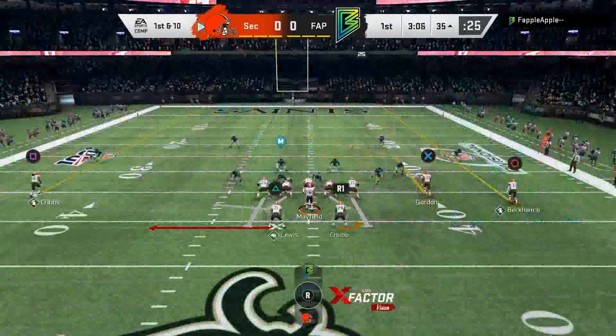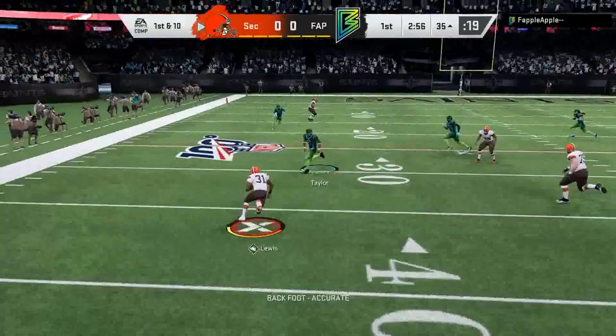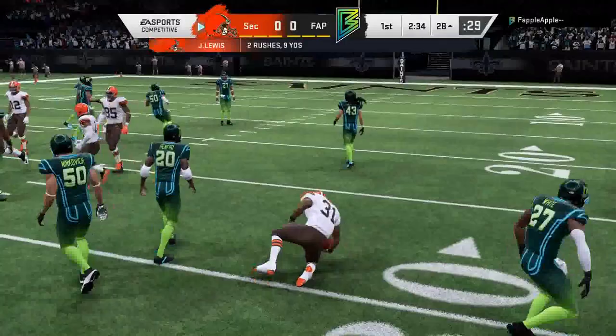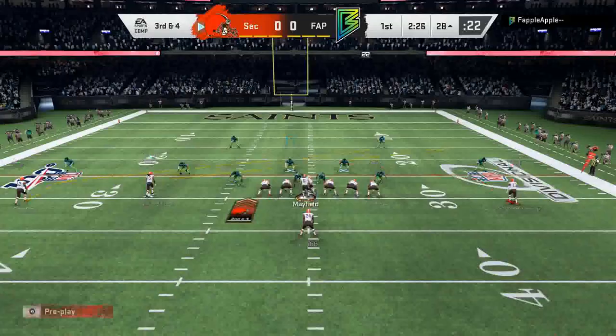Looking for Jamal Lewis who's open, but there's a user on him. We juke him out, juke another guy — Jamal Lewis making guys miss for a gain of five. Coming out in another stretch, sending Josh Gordon to block, juking inside with Jamal Lewis. Only a gain of two, but we come out in the same formation to try and trick him into thinking we're running stretch again.